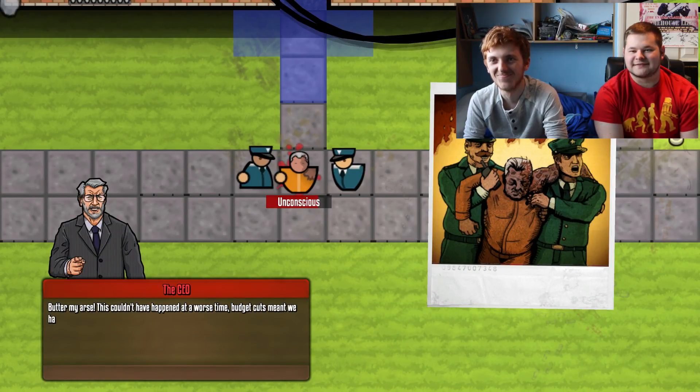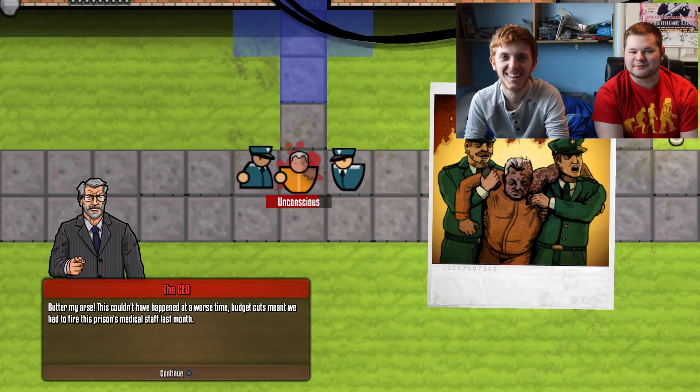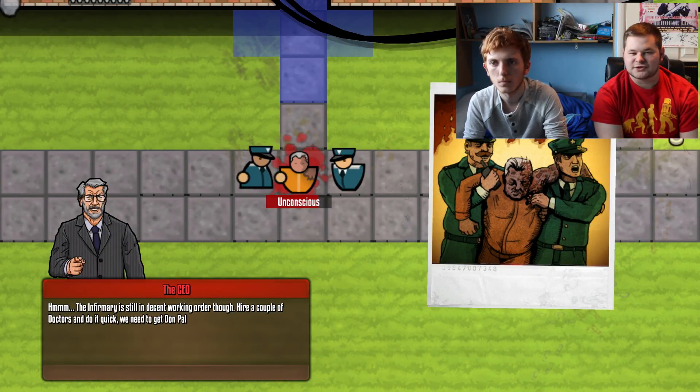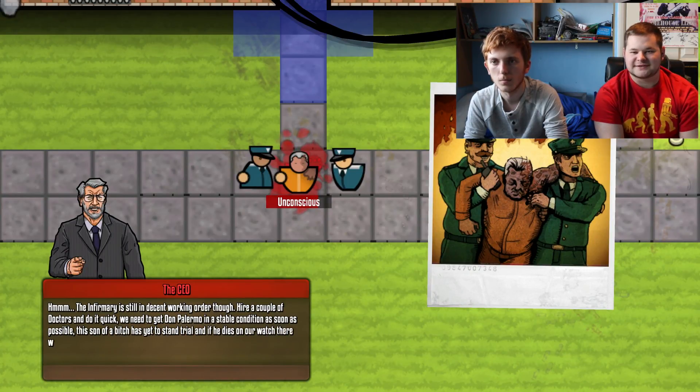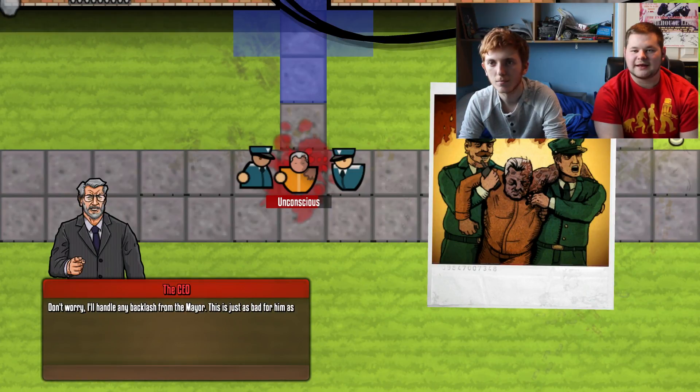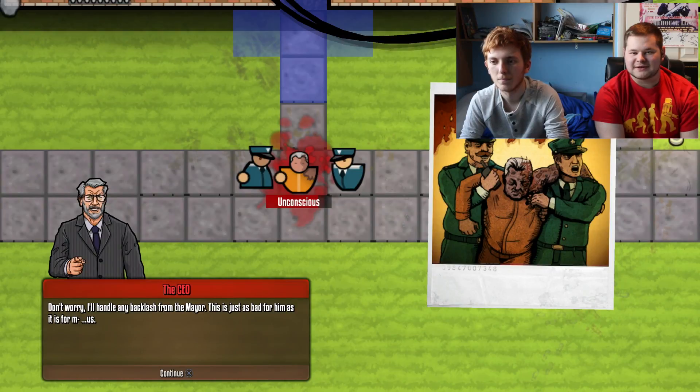Budget cuts mean we had to fire the prison's medical staff last month. The infirmary is still in decent working order though — hire a couple of doctors quick. We need to get Don Palermo into a stable condition as soon as possible. He has yet to stand trial and if he doesn't make it there'll be serious repercussions. The CEO will handle any backlash from the mayor.